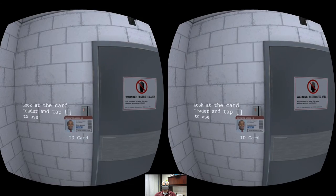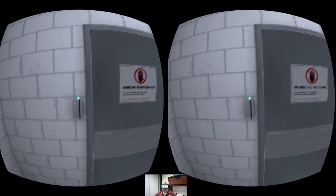Looks like we've got a fully fledged menu system in the game. We're going to go ahead and select our key card here and get through the door.